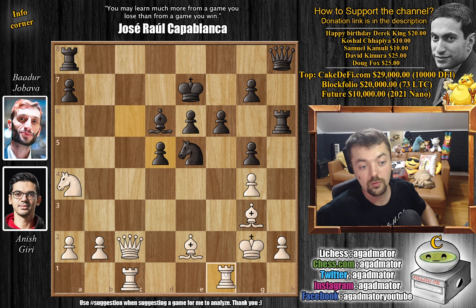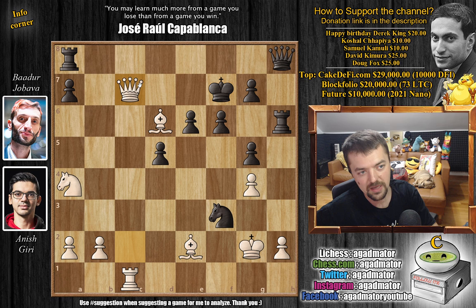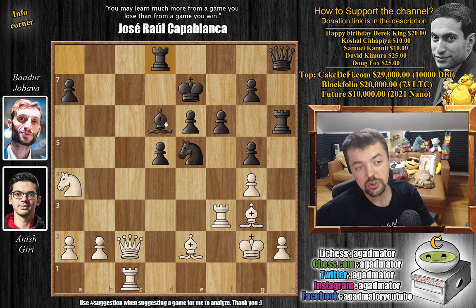And rook to f3 — a beautiful move by Anish, showing that the rook cannot be captured. If you capture the rook, bishop captures on d6 just wins on the spot. If the bishop is captured, we can play queen to c7 checkmate. But even if you play king f7, it doesn't matter — queen to c7 check, king to g8, and now even bishop captures on f3 — the h2 pawn is still nicely defended and black has nothing. So instead, after rook to f3, we have rook to d8, adding a defender to the bishop, and rook to d7 can help with defense along the seventh rank.